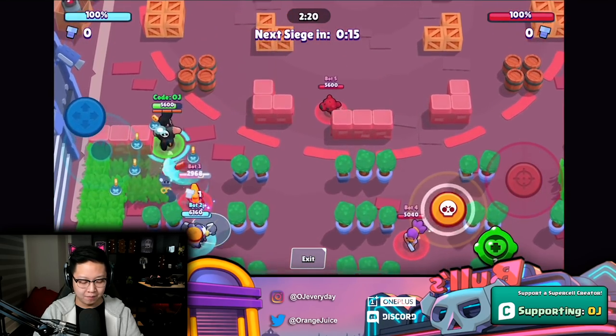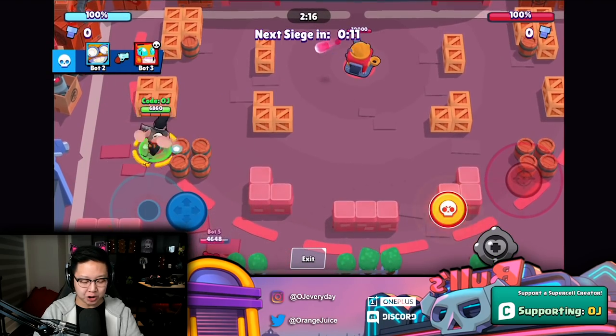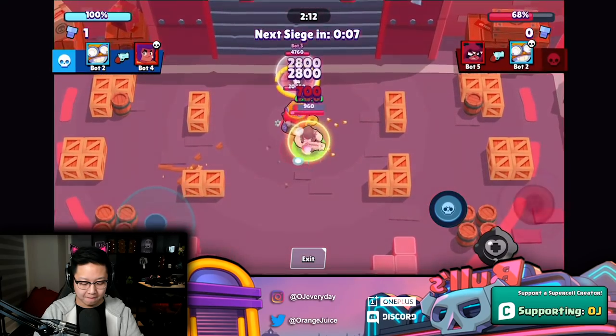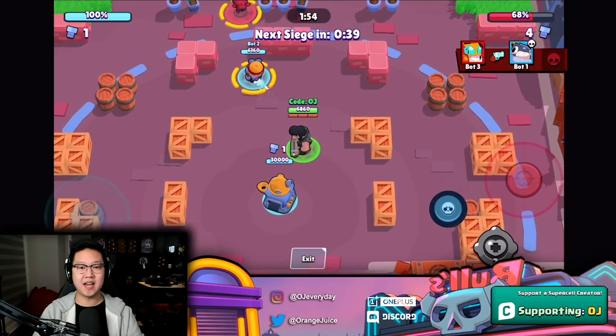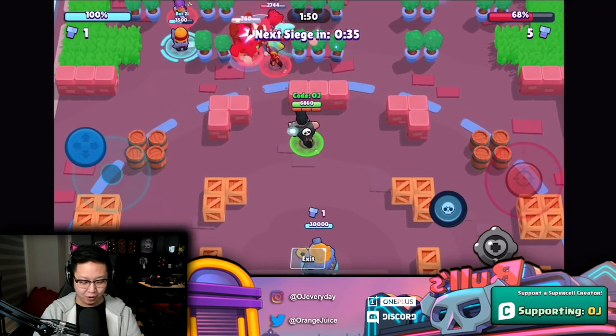I'm gonna heal up and see how far I can really charge. I had the shield star power. That brought the siege down to 68% — holy heck, 32% down from the IKE! That is backdoor material. That is beautiful.